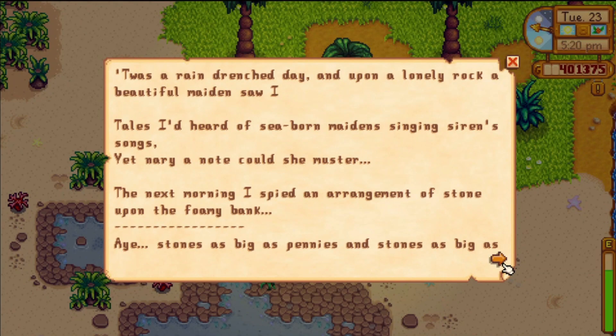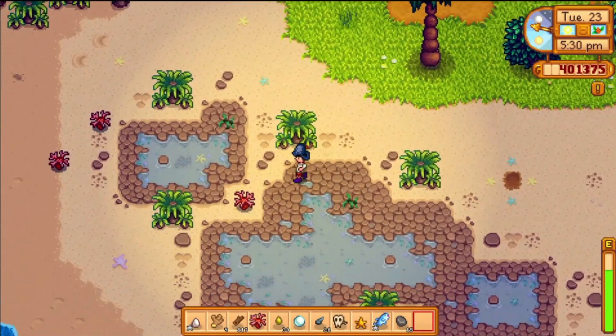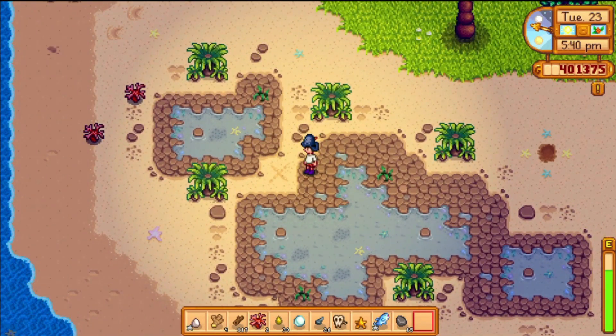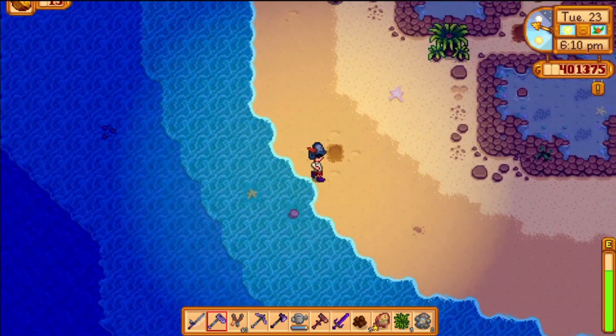The journal reads: 'Rain-drenched day, and upon a rock maiden saw I. Tales I'd heard of seaborne maiden singing siren songs, yet ne'er true muster. Next morning I spot an arrangement of stone upon the foamy bank — stones as big as pennies and stones as big as nickels were they.' So there's a mermaid somewhere. This one seems pretty obvious but there's an X here that I didn't actually see because it was covered by a piece of coral. Seems like I might have already got that one, but we did find one.